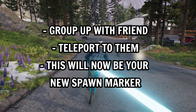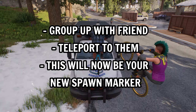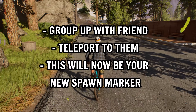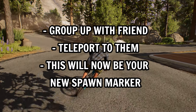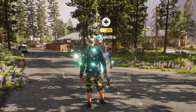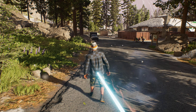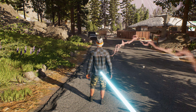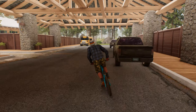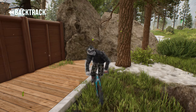High level recap: your friend stands in a spot where you want to spawn, you teleport to that friend, and you will now have a new spawn marker to keep restarting from. You can actually do this both ways as well — you can teleport to your friend once they've found a spot, and then your friend can teleport back to you so that you both have the same spawn point.